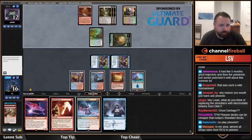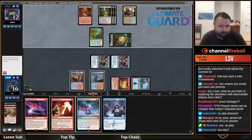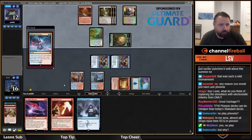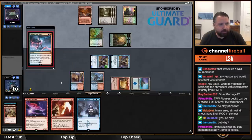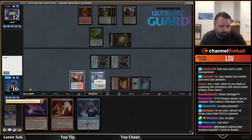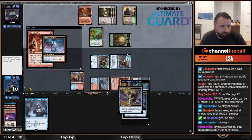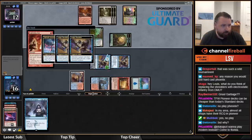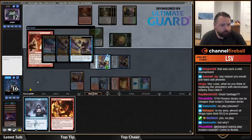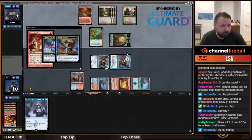I think I'm actually going to hold off. If I cast a Phoenix they just attack with the Sika's Chariot — that's pretty bad for me. I'd much rather discard Phoenix to the Lightning Axe here, and now I get a bunch of Shredders going. I'll discard Impulse.